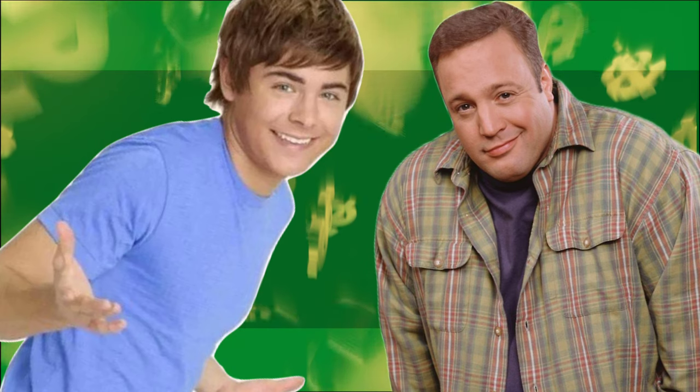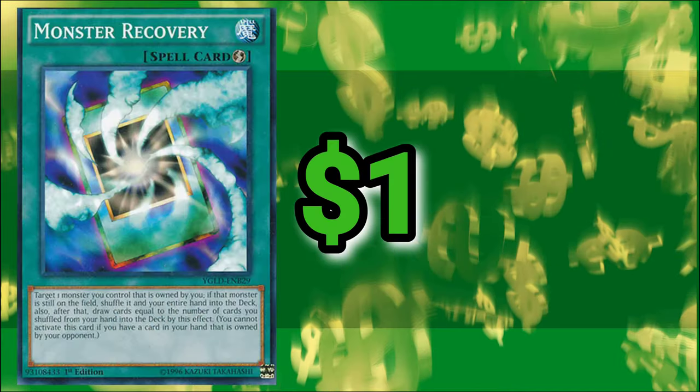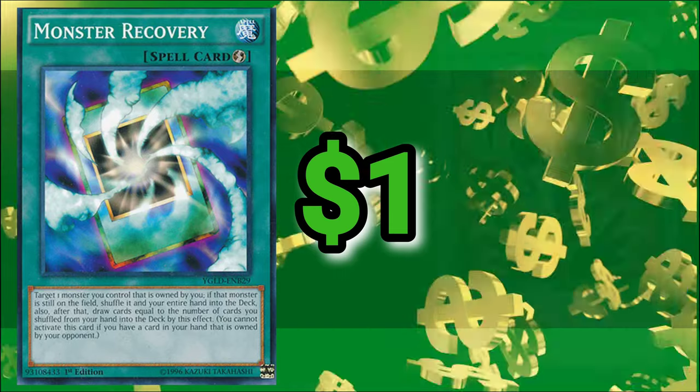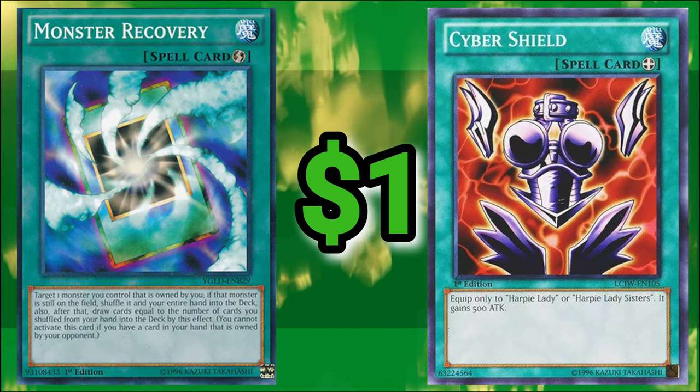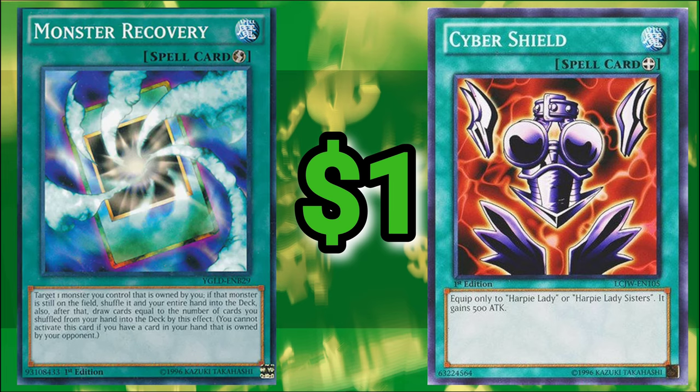Quick disclaimer: although I didn't think it needed to be explained, I'm basing the value of these cards on real-world sets and real-world prices, because I literally have zero means of valuing them based on the Yu-Gi-Oh! Universe. So let's snap back to reality, starting with the first layer of cards — our first two entries tied at $1 each: Monster Recovery, Pharaoh Servant First Edition Common, and Cyber Shield, a staple from Legendary Collection 4, Joey's World. Common.